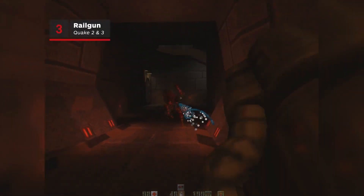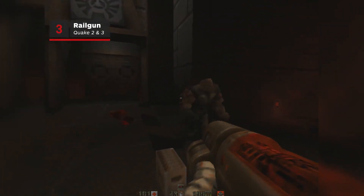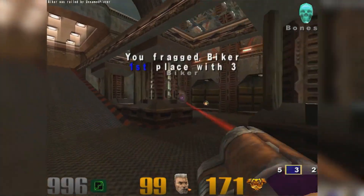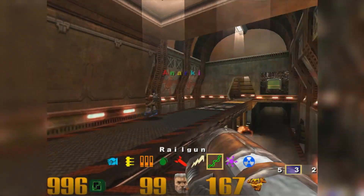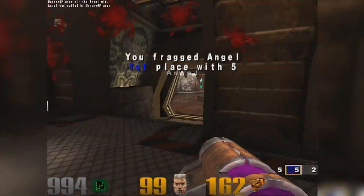But what if the gun could shoot through you? That's the question asked and definitively answered by id with Quake 2's Railgun, which was so good it just had to be included in Quake 3 Arena as well. A true showcase of one's Quake talent was how many kills you could get with just one shot.